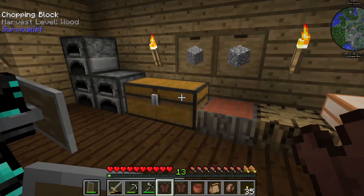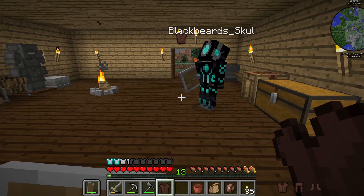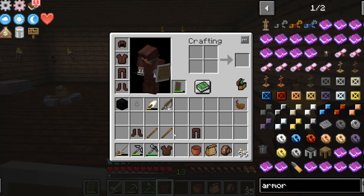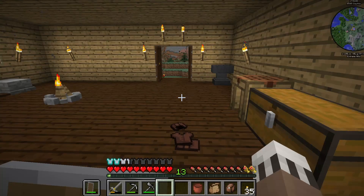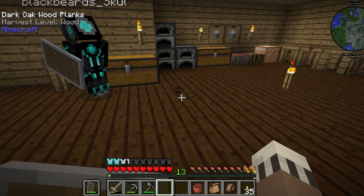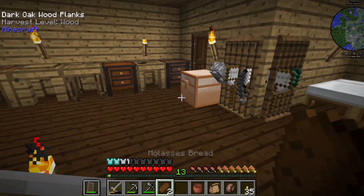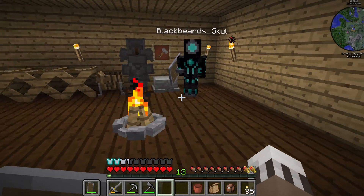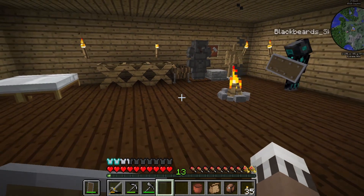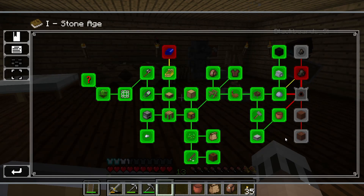And there's the boots. We are now combat ready. Look at how much defense that gives you — three and a half plus two toughness, which is better than the stone armor. Here you go, Blackbeard. So now that we got all that armor we can go ahead and accept that quest. Next up will be our way to the coke oven and eventually completing the stone age.